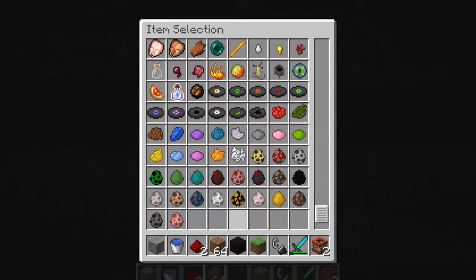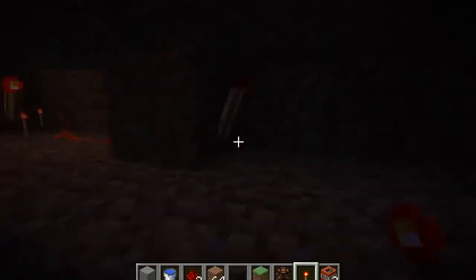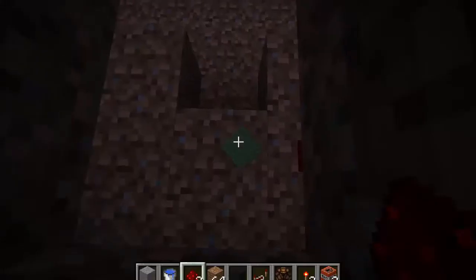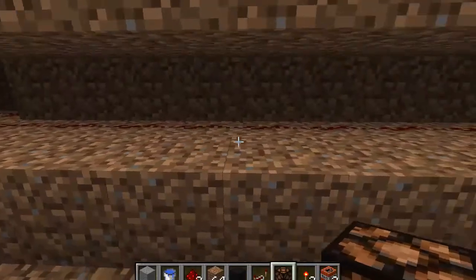Two blocks above the ground level of the basement, I dug out a channel around the edge and filled it with glowstone. This is going to be the wiring for what will be my redstone lamps all around the edge. Then I put some redstone circuit stuff so that when I flick the switch, it would turn all of the lights on. Every five blocks, going clockwise around the basement, I would do one of these systems — placing the torch down with the repeater and all of that stuff.